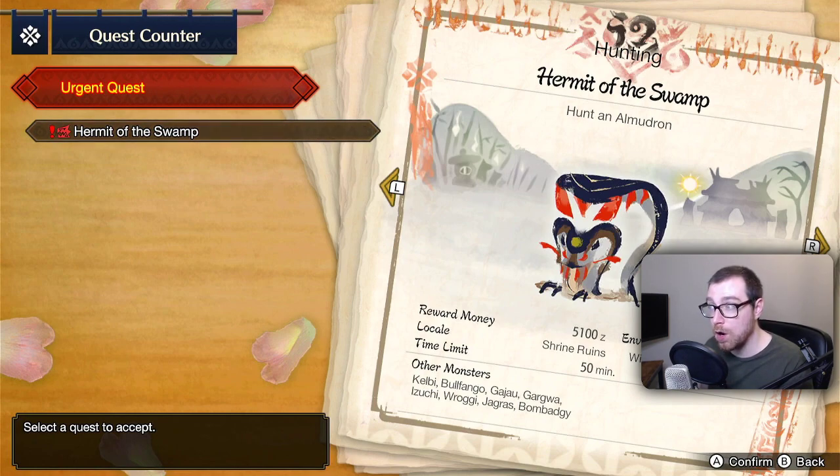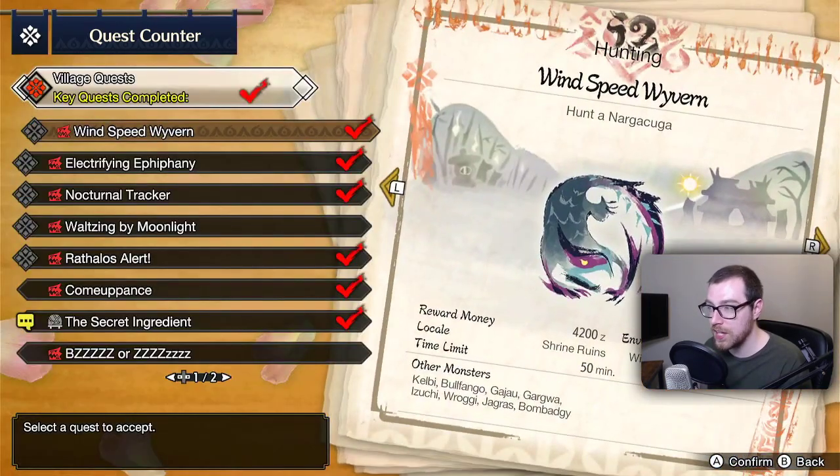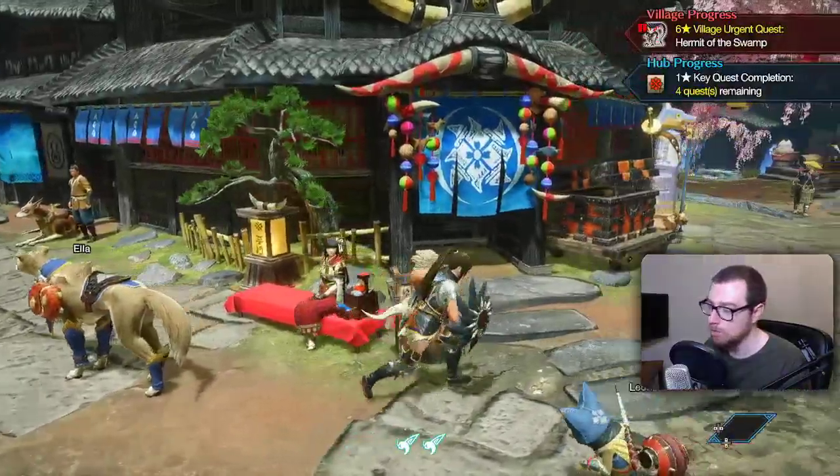We now have the urgent quest Armor Drawn unlocked — we're so close to finishing the offline section of this challenge. I'm pretty sure that's the final rank offline — six star, which I think is the last one. The monster came from Chernobyl? Well, Gravios literally just emerges from lava. We now have Armor Drawn, which gives us access to six star — I'll have to do some digging but we're far along.